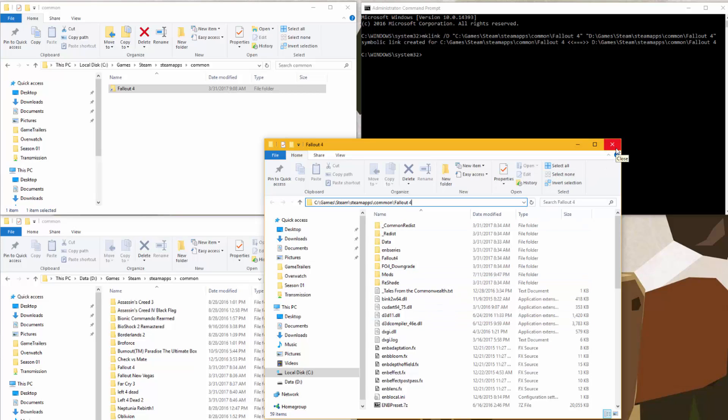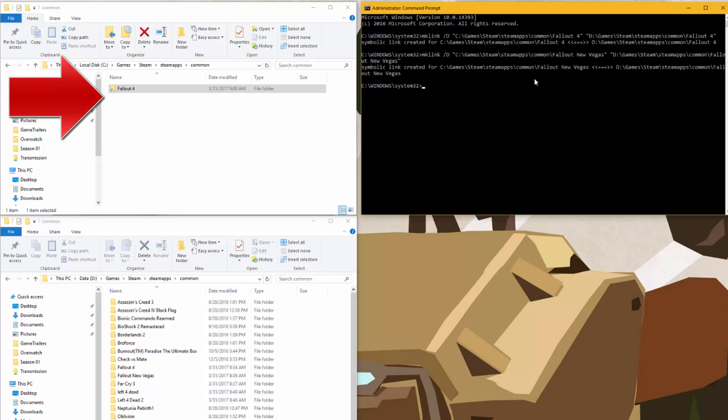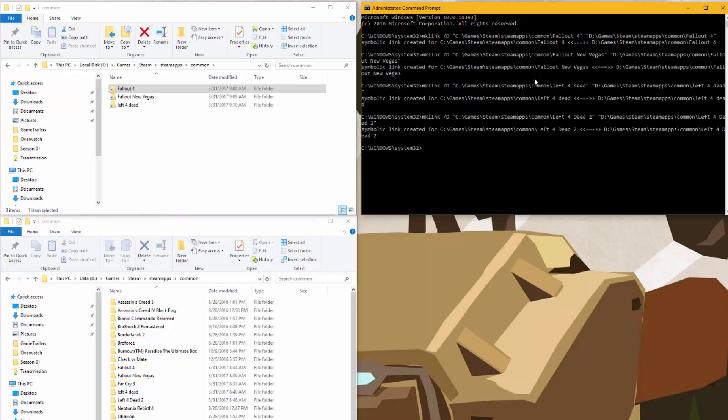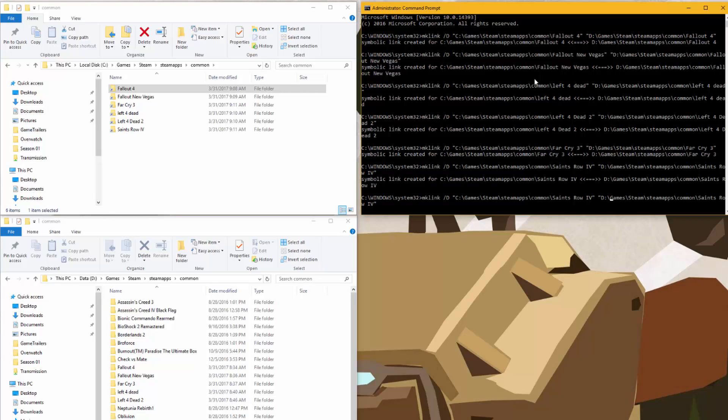We're going to rerun this command again for every game that we moved. We moved Fallout New Vegas, so we're going to make a junction point for New Vegas from the SSD to the other drive. Then we'll do the same for Left 4 Dead, Left 4 Dead 2, Far Cry 3, Saints Row 4, and Saints Row 3.